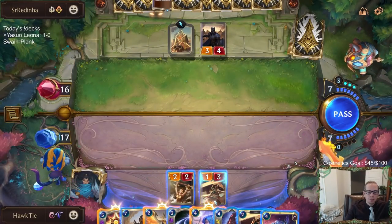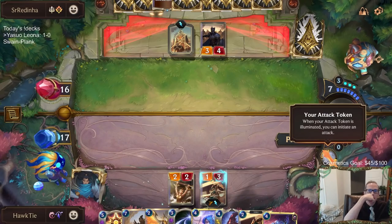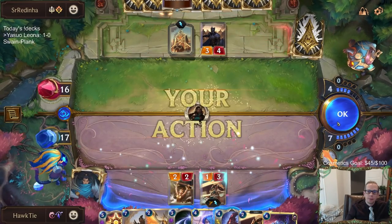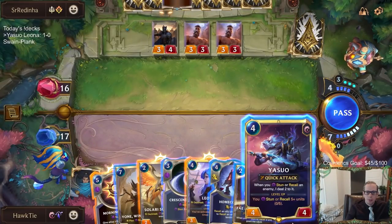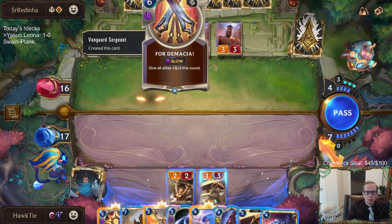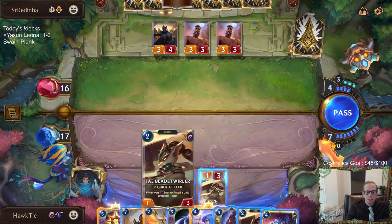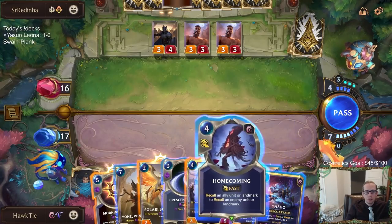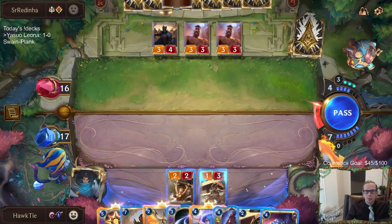I don't have any protection really if I just drop Yasuo right here. I guess I can pass and see if they want to waste spell mana. It'd be nice to play Yasuo first then Sun Hawk stun, but you have to Daybreak this. I feel like they have the six-mana deal three to two different things — play Yasuo and they kill Yasuo and my Blade Twirler. We're in a rough spot.